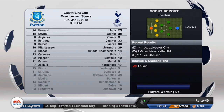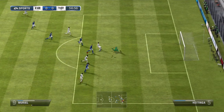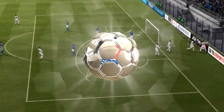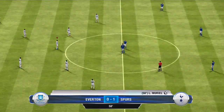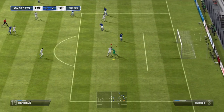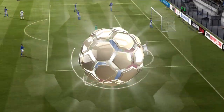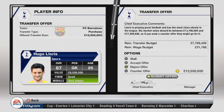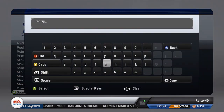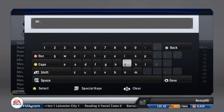We simmed the game against Everton and drew 2-2, so I decided I'm going to play the games and not risk that again. Going all out attacking, Moriel gets a goal and then Dembele with a header makes it 3-0. Another offer came in for Lloris, which I'm not accepting. Hope you enjoyed the episode — if you did, leave a like, a comment, subscribe, and I'll see you all next time!